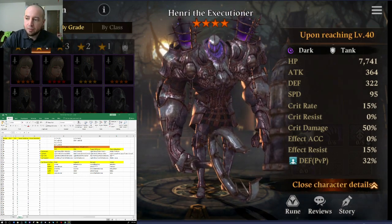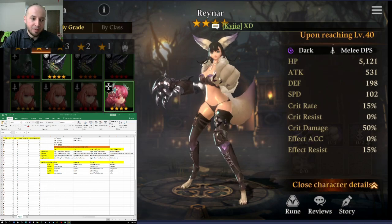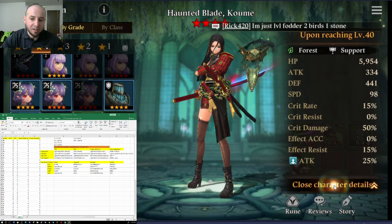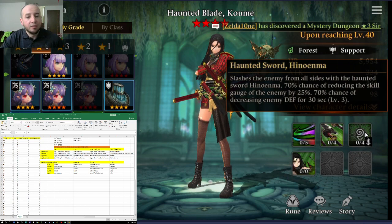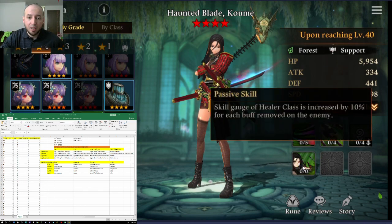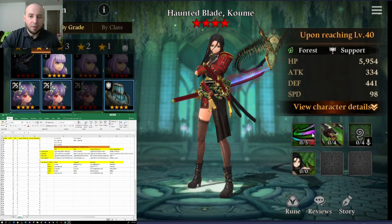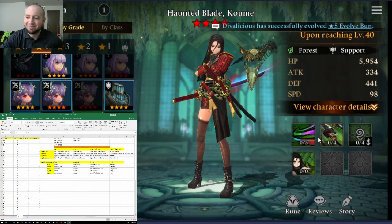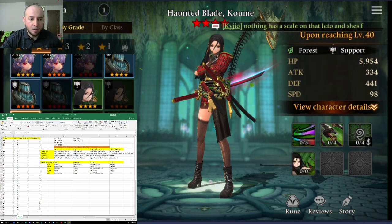For Supports by element: Fire is Fire Belladonis; Water is Water Lara. For Forest, the only choice is Forest Kame — she has a strip, increases defense of all allies, and reduces skill gauge by 25%, which can be good for Abaddon. She also increases the skill gauge of the healer. She's not necessarily great, but she's the only Forest support Nat 4. Light is Light Hearn, and Dark is Dark Mary.